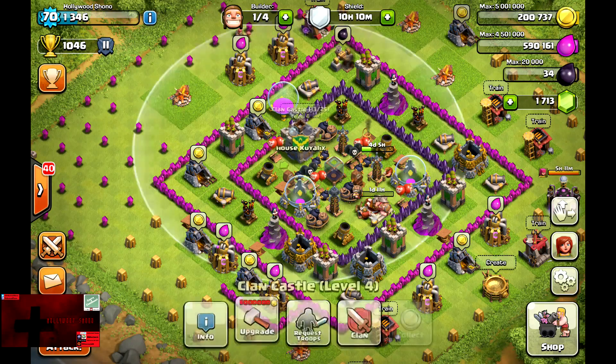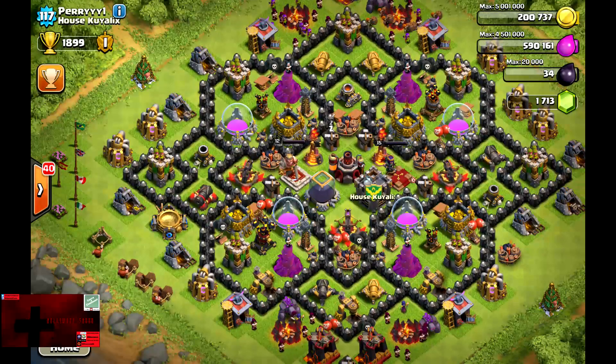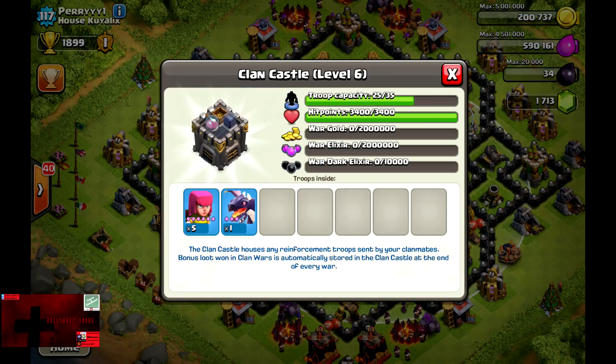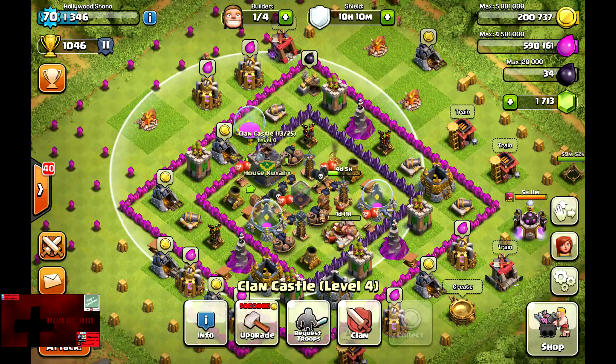I'm pretty sure they didn't touch level 7, although they might have upped it to 2 million because I think it used to be 1.5. Going into Parry 1's base, the Clan Castle does hold 2 million and 10,000 Dark Elixir, so I'm not sure if they upped it by 500,000 or not. Parry is upgrading all of his war Skeletons.